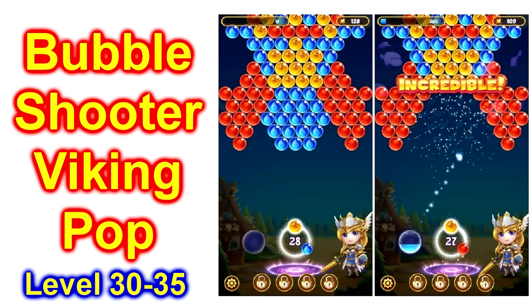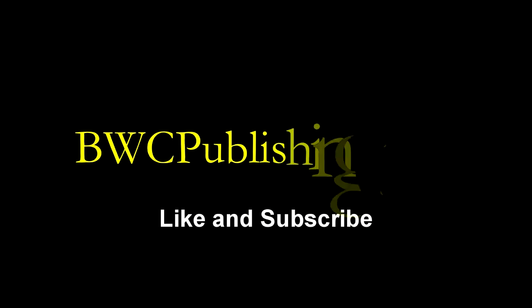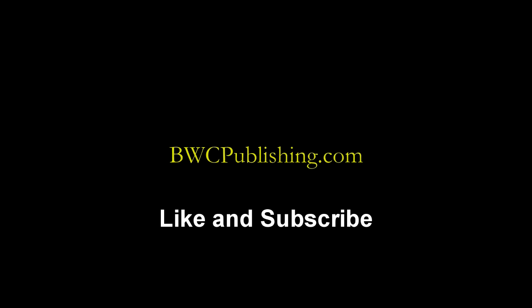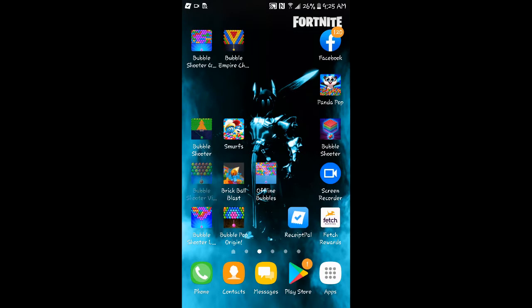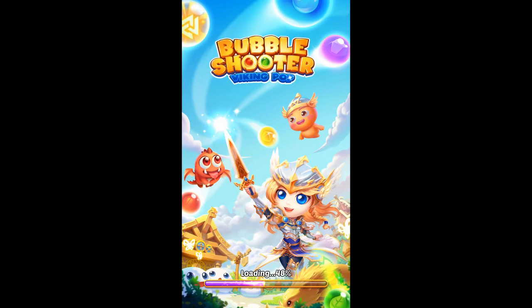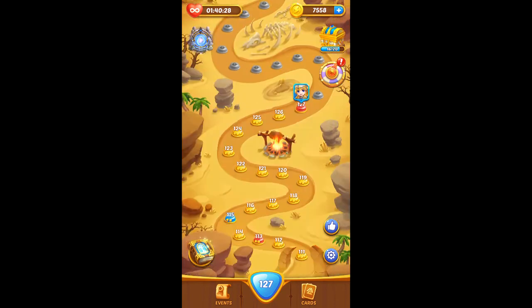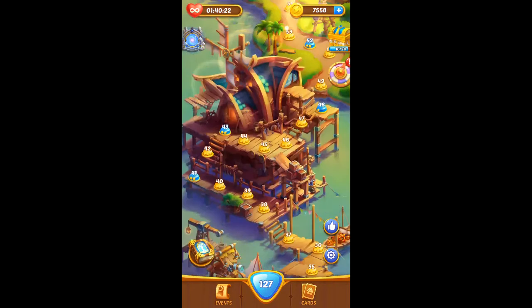Today we're going to play Bubble Shooter Viking Pop. This is level 30 through 35. Let's go find that icon. There it is. I had a request for level 30, so we're going to back up and find 30 and play it for them.